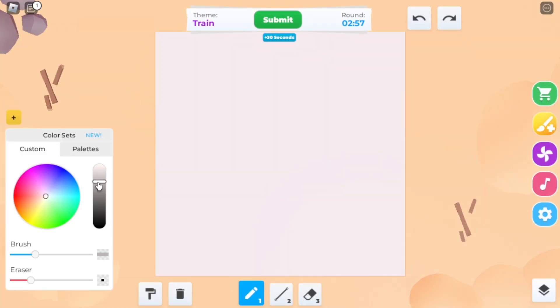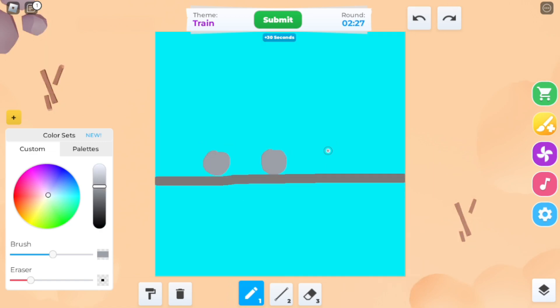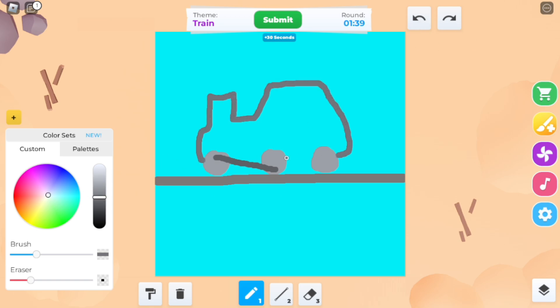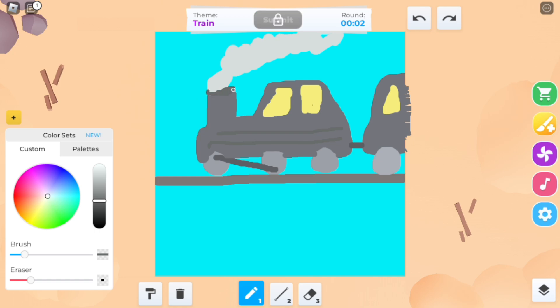The next theme is Train! I will have a hard time with this one. I will try my best to draw a train, okay? I am trying to draw an old-fashioned train. Let's add some colors, a cart, and tiny windows, and lastly we're gonna add some smoke. And our train is done! Do you think it will win this round? There's only one way to find out — let's go!